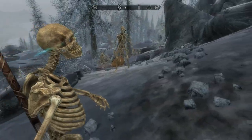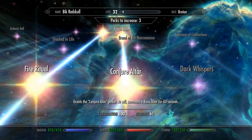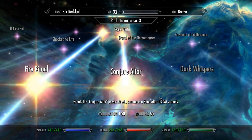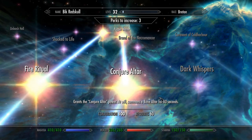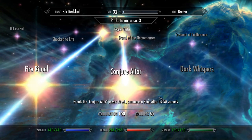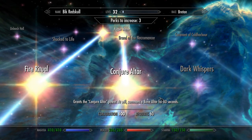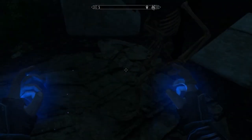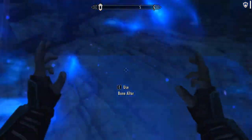The next perk worth mentioning is the Conjure Altar perk, and this is so, so useful. You get sick of having to trudge your way to Riften Hills or wherever else to find an altar to summon your minions. So it's really handy just to be able to make your own altar. It doesn't last too long, but it lasts long enough to get the job done. And if it expires, you can just make another one.